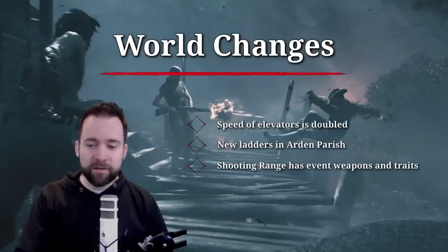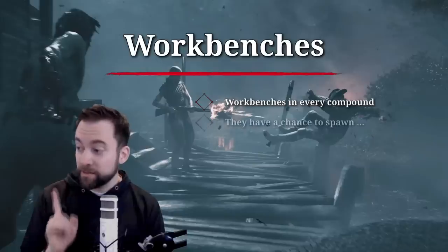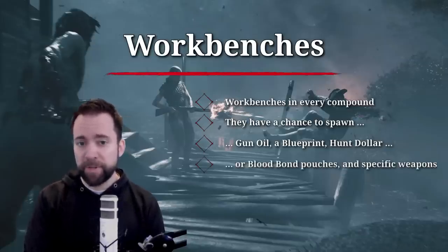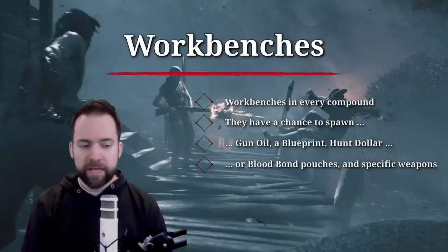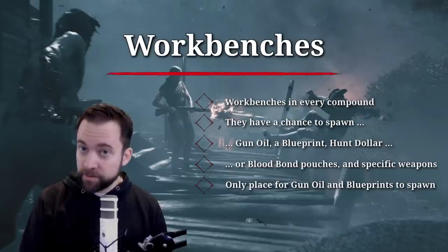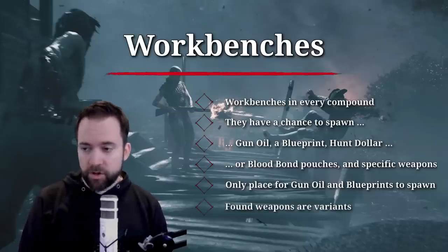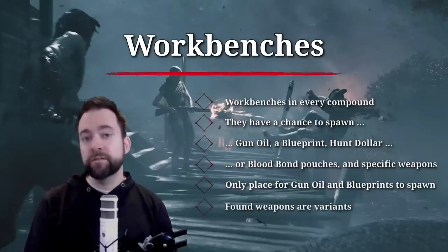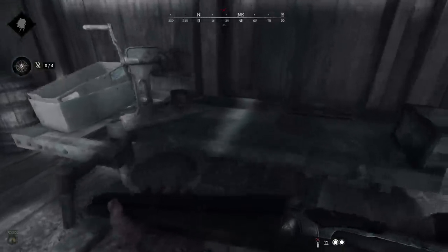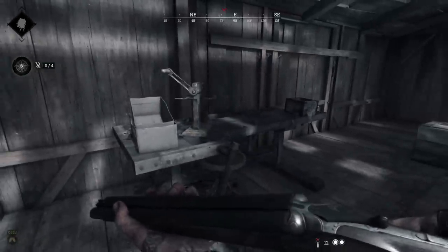Workbenches spawn in every compound and have a chance to drop gun oil, blueprints, hunt dollars, blood-bound pouches, and specific weapons. They are now the only place gun oil and blueprints spawn, so you can farm workbenches for fast unlocks. The weapons found are always variants — you won't find a base Vetterly but you might find a Scoped Vetterly; not a base Mosin but maybe a Mosin Bayonet.